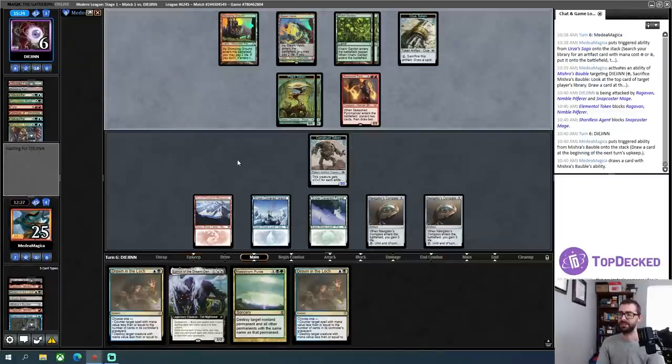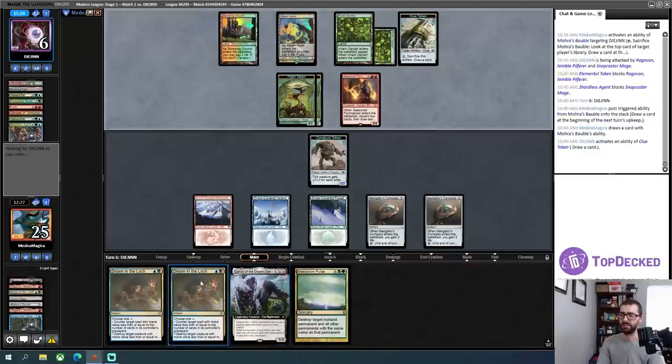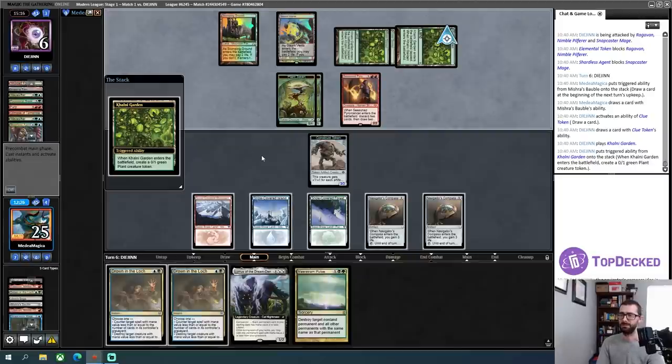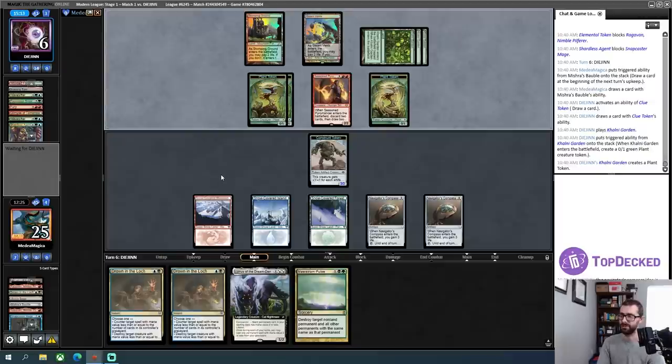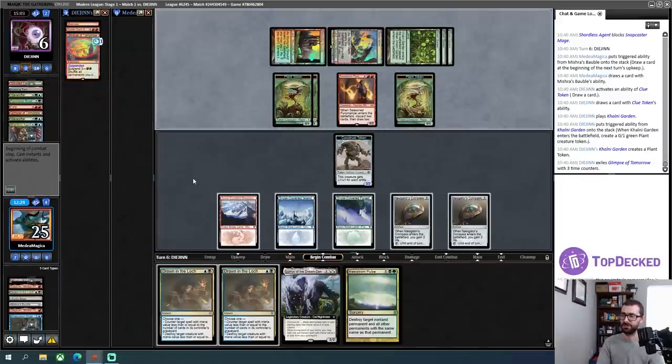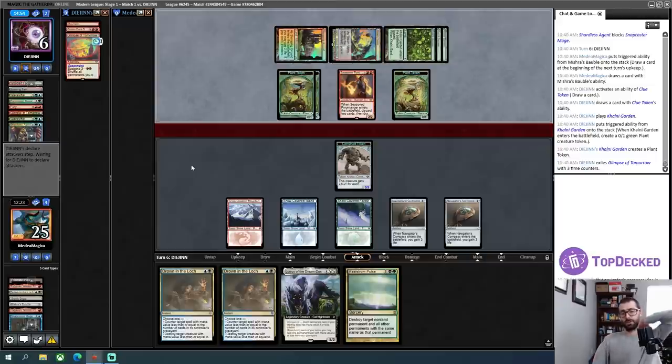I get to stay relatively safe with double Drown in the Loch, but I don't have the land drops I need. I need something like a Ren and Six to let me keep hitting my land drops, because without that I can't deploy these cards. This is Suspending the Glimpse, so I need to counter one more Glimpse. These lists usually play three Glimpses — one's here, one's here, there's one more in the deck I have to be aware of. Once that last one is gone, I can start doing Lurrus Bobble shenanigans and pull ahead pretty quickly.